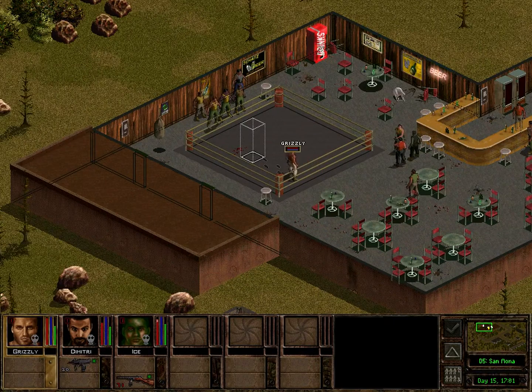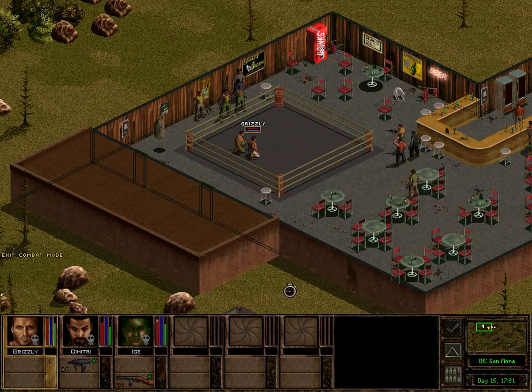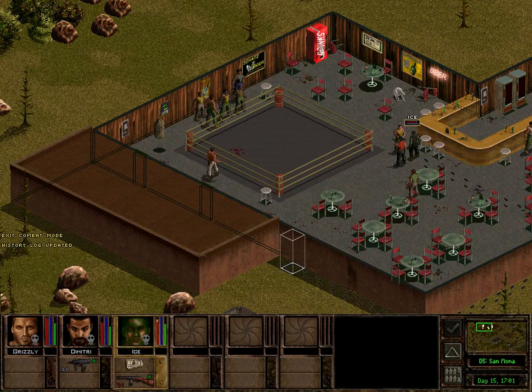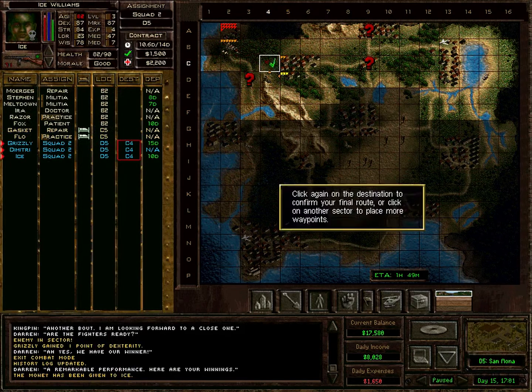Let's get Grizzly in here — rushing in is not worth it in my opinion. And the same procedure as every time. We have a winner — a remarkable performance. Alright, one fight again — that's fine. Quick 5000 bucks. And then we can get back to our friends.